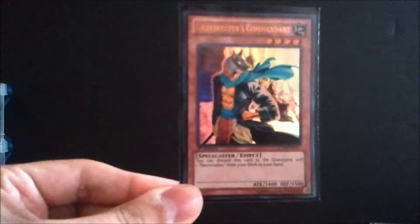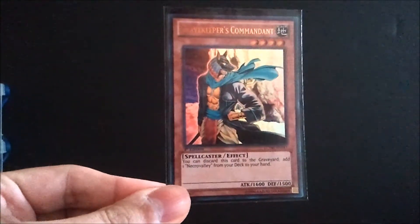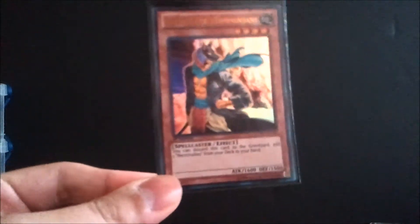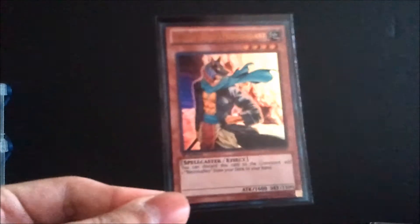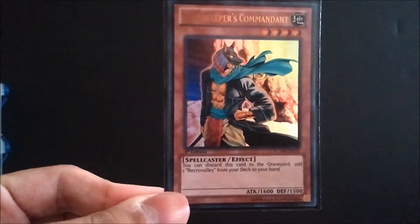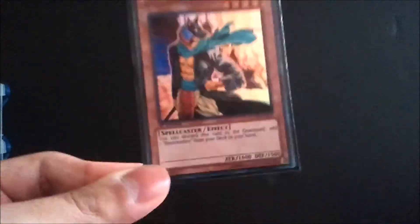Last but not least, the third Gravekeeper's Commandant in the side. When playing the Visionary version of the deck you need guys in the graveyard, so running three Commandants really helps. Also makes sure you have Necro Valley out — against a deck that really utilizes the graveyard, having three ways to search for it is excellent. Again, about $6–7 a piece from Legendary Collection 3: Yugi's World.